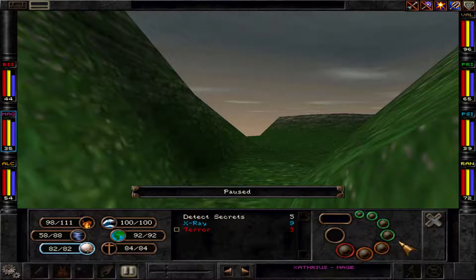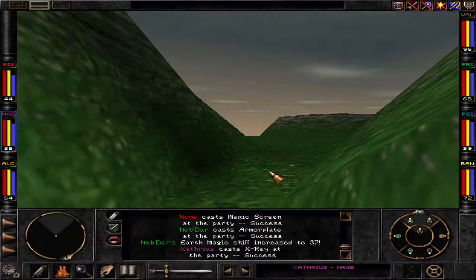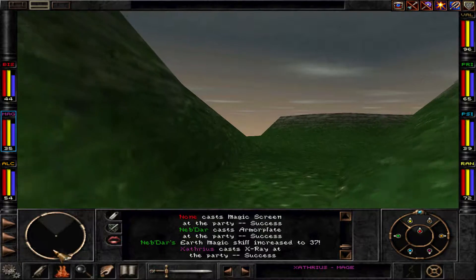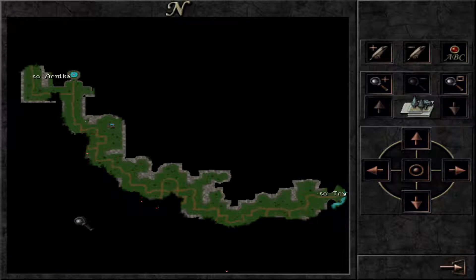Also, X-Ray — X-Ray is amazing for these spells. You'll instantly see if there's something around the edge; it'll make you look through walls. That's absolutely awesome. We left Annika and with X-Ray on you can even see opponents on the map, more opponents, even in the unexplored territory.